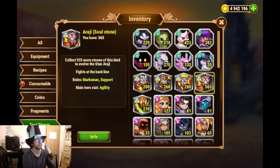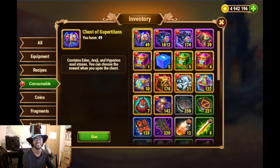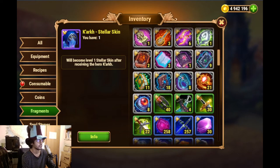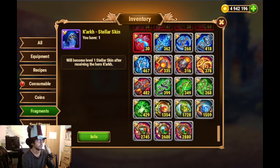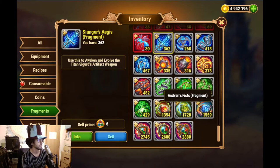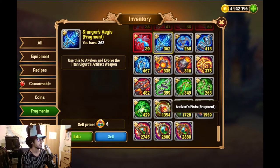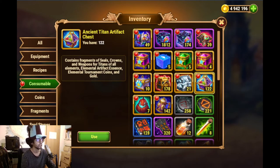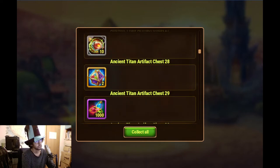It's for sure more than 300 - you guys can rewatch and see. Now let's look at the Titan artifacts. We have between 200 and 400 of the water, 300-400 for fire, almost 500 there, and between 200 and 400 for earth, about 2.6 to 2.8k for these ones and 1.3 to 1.7k for those.